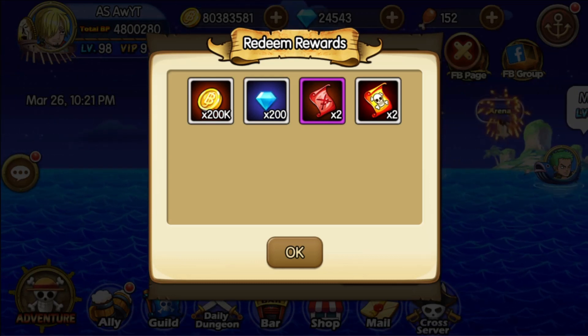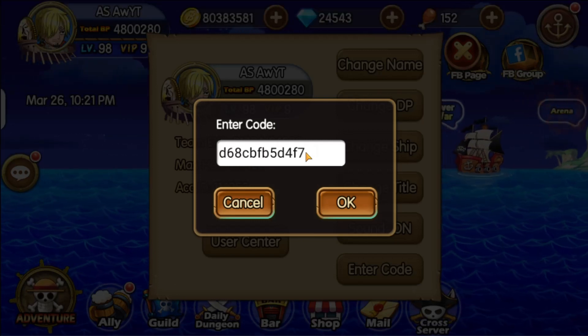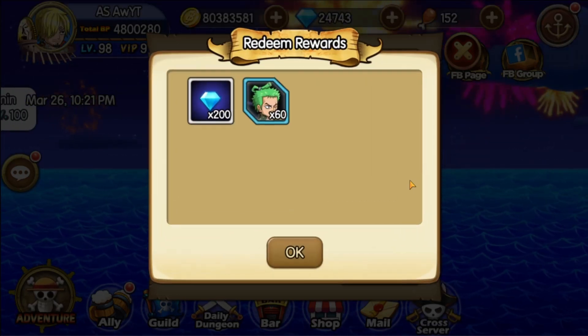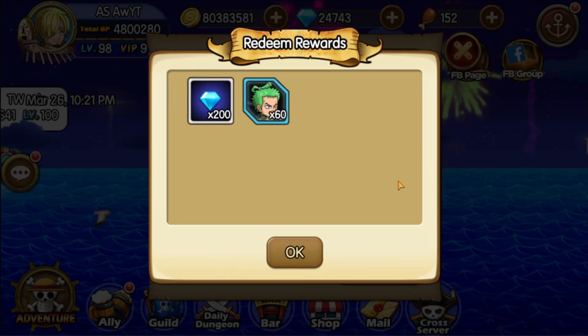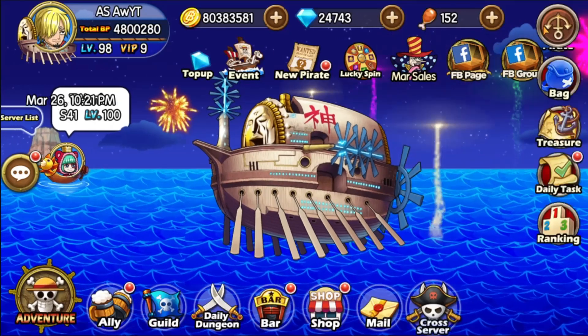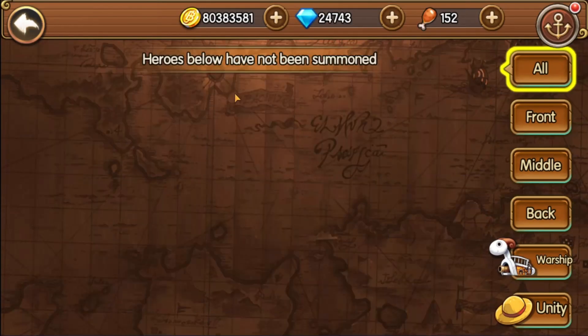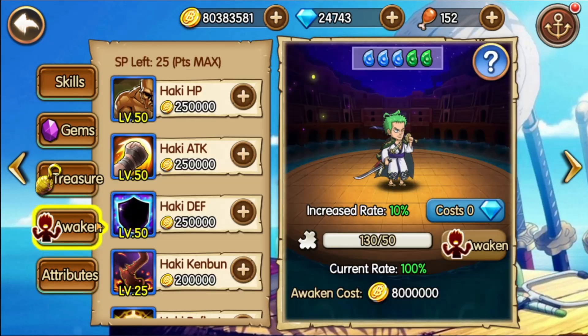The weekly code is from the last live they made — this is the Zoro 1 code. I'm not sure exactly when it expires, so be sure to claim it before it does. As you know, Zoro 1 is one of the best characters in the game, so I suggest you try to collect as many pieces as possible to increase him to the awakening state.